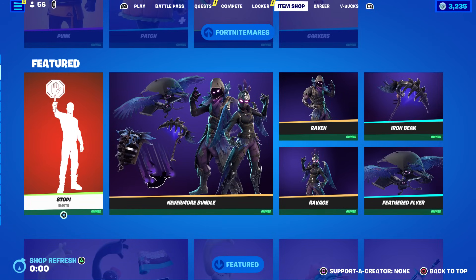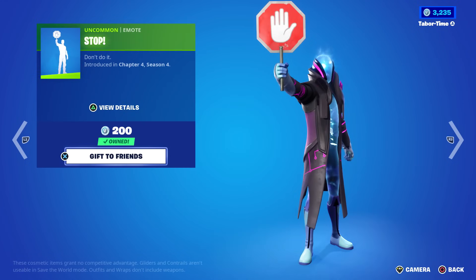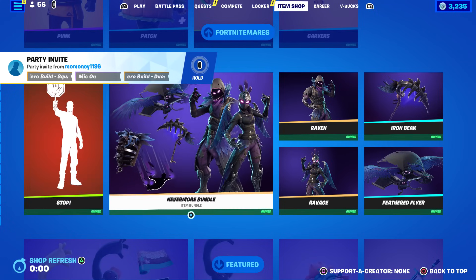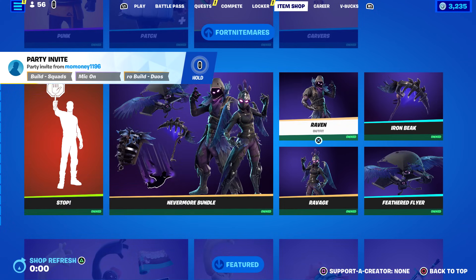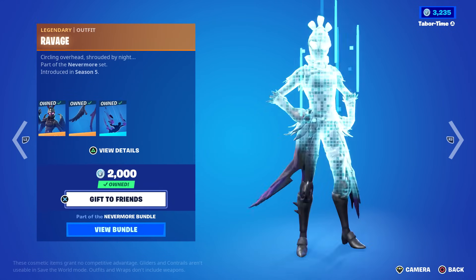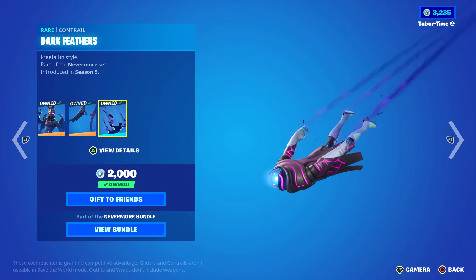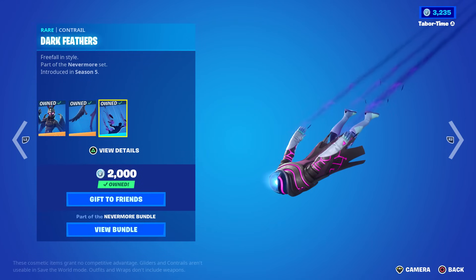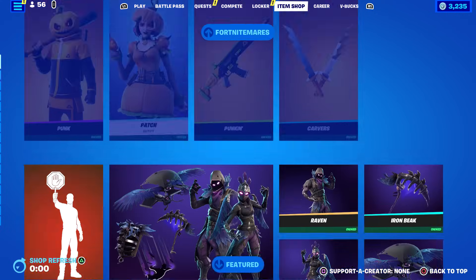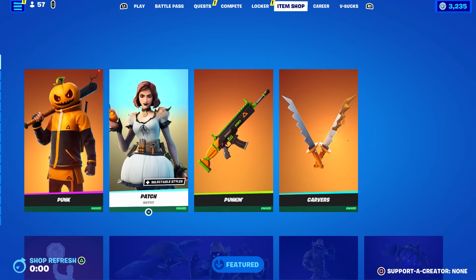None of these are actually new but they're in the Fort Nightmares tab. The Nevermore bundle - that's Raven, Ravage, Feathered Flyer, and Iron Beak. What's special about this is that Ravage comes with a contrail, one of the few skins in the game that does that. But that's legit - this being their Fort Nightmares tab is a bit disappointing.